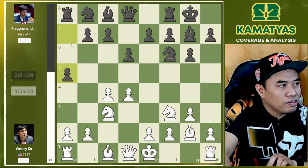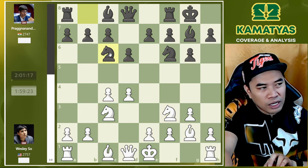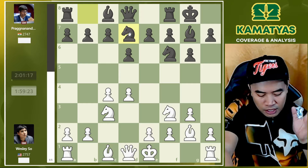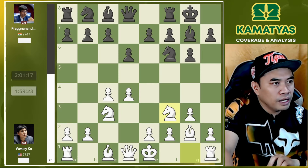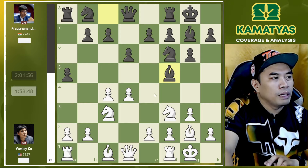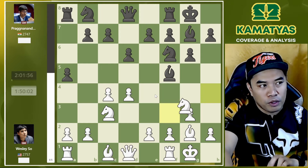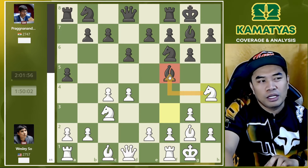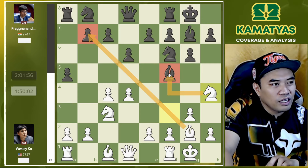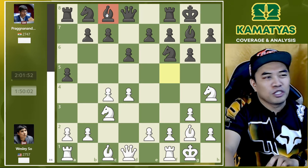Now a5 — interesting move. Normally Black plays Nc6 in the common line and also Nbd7, approaching the Gallagher variation. But here a5, castles, Bf5 — intending to play Ne4 later on — development with purpose, and Nh4, putting some annoying pressure and threat towards the b7 and Bf5. That's why Prag decided to go back with Bc8.